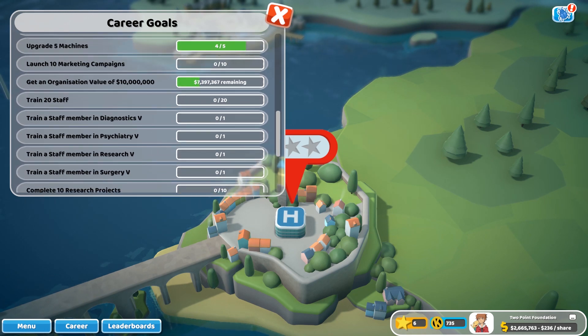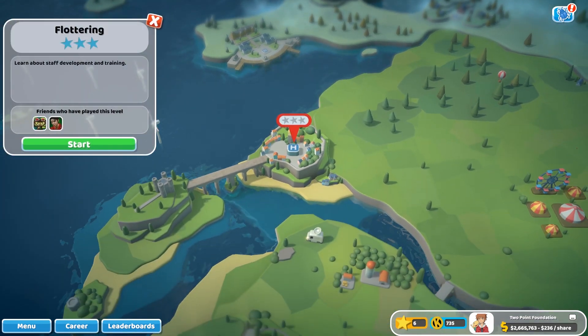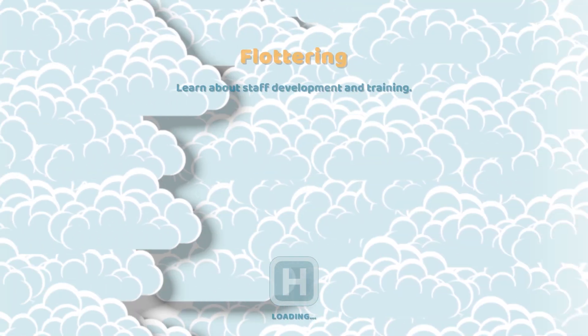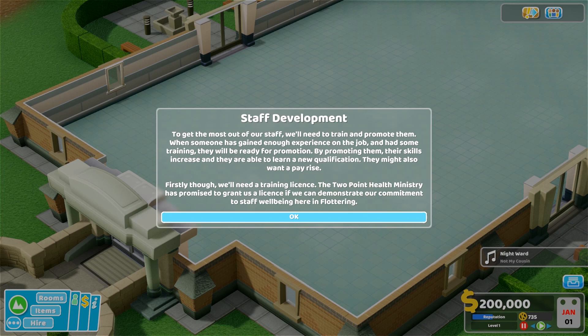Okay, that's what we've done for now. Learn about staff development and training - let's do it. To get the most out of staff we need to train and promote them. When someone has gained enough experience and had some training, they'll be ready for promotion. By promoting them, their skills increase and they're able to learn a qualification, and may want a pay rise. But we need a training license - they've promised to grant us a license if we can demonstrate our commitment to staff well-being.